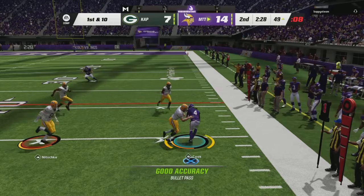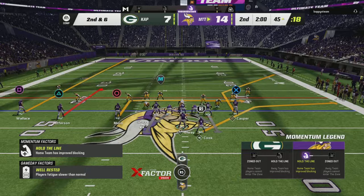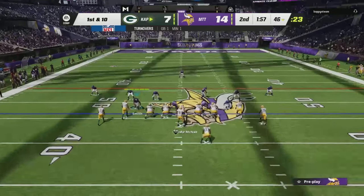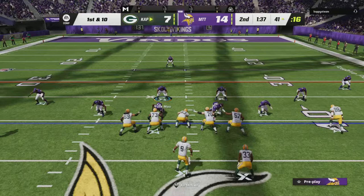Going to look at Dalvin Cook — spin move, hold on to that ball. Second and six here after the two-minute warning. Going to see if we can hit... if he's in zone, probably go to Jefferson on the hook; if he's in man, we'll hit Moss or Dalvin Cook. We're going to go to Cook — oh no! What a terrible pass, terrible idea. Big mistake by me — that one is definitely on me.